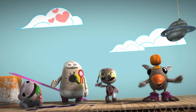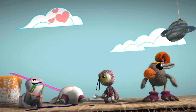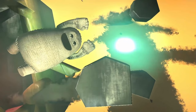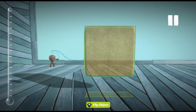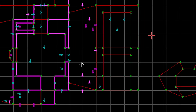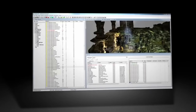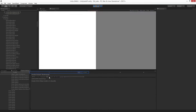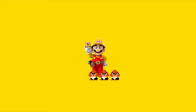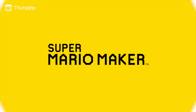Hi, this is Mark Brown with Game Maker's Toolkit, a series on video game design. Games with user-generated content can be great stepping stones for wannabe designers. Games like LittleBigPlanet, simple level-making engines like Duke Nukem 3D's Build, the track editor in Trials, and modding tools for Skyrim let you try your hand at design without having to learn Unity or Xcode. Which is why I was excited to sit down with Super Mario Maker, the Wii U game where you can build your own Mario stages.